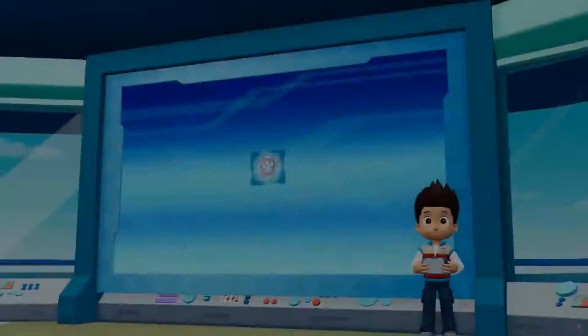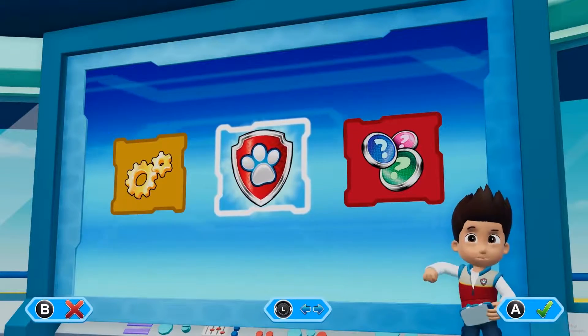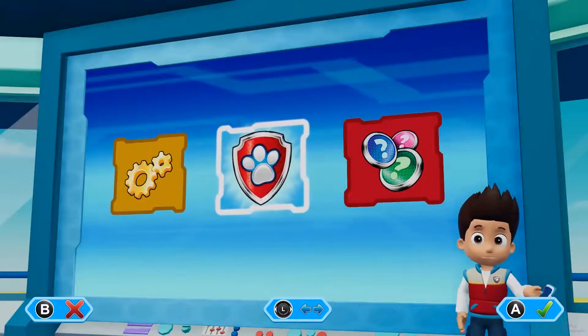Let's roll! All paws on deck. Pups, we've got rescue missions waiting. Let's activate the mission computer. Press the A button.